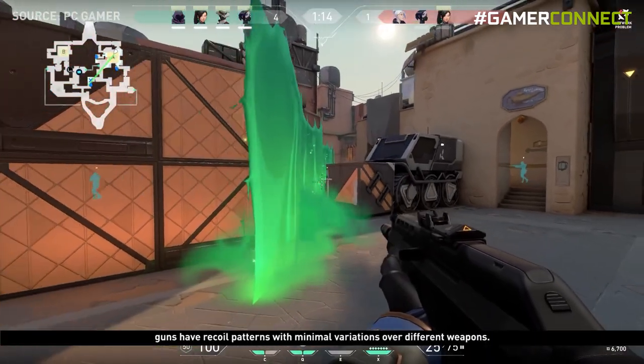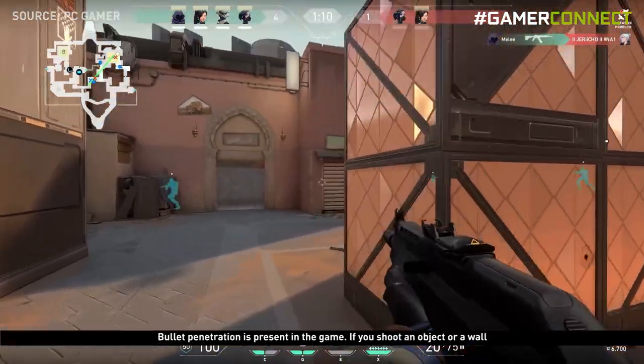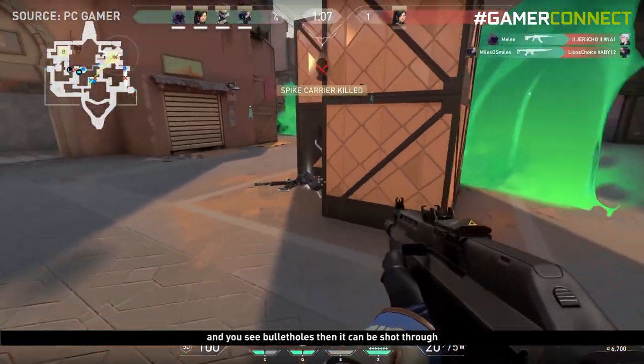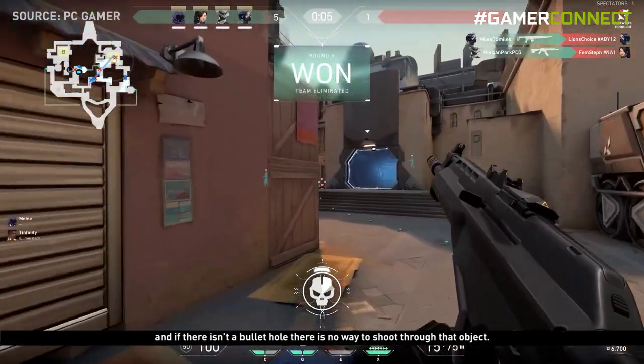Moving on to gun mechanics: guns have recoil patterns with minimal variations over different weapons, and bullet penetration is present in the game. If you shoot an object or a wall and see a bullet hole, it can be shot through. If there isn't a bullet hole, there is no way to shoot through that object.